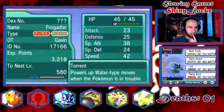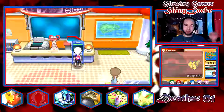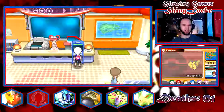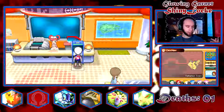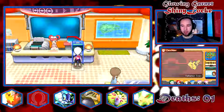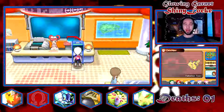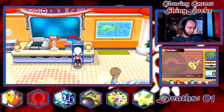Its ability changed — it was flame body before. I'm going to fix that now before I forget. Sometimes when you mess around with stuff in PK Hex, if you don't have it in illegal mode, it will auto-change abilities to the default. Something similar happened in my Renegade Platinum where it changed an ability from what Drayano made it in the ROM hack to what it normally is. Anyway, it is now flame body once again.